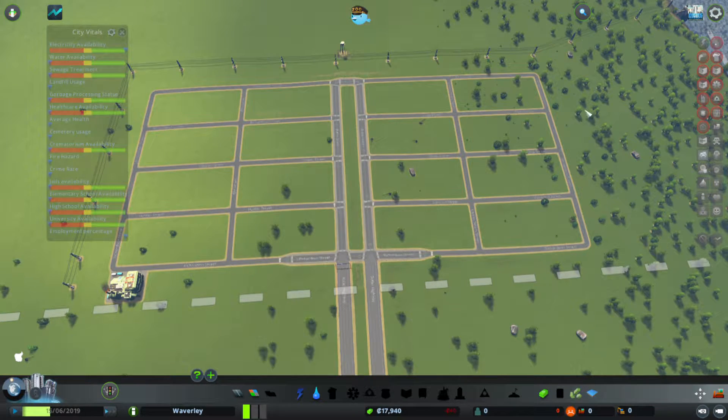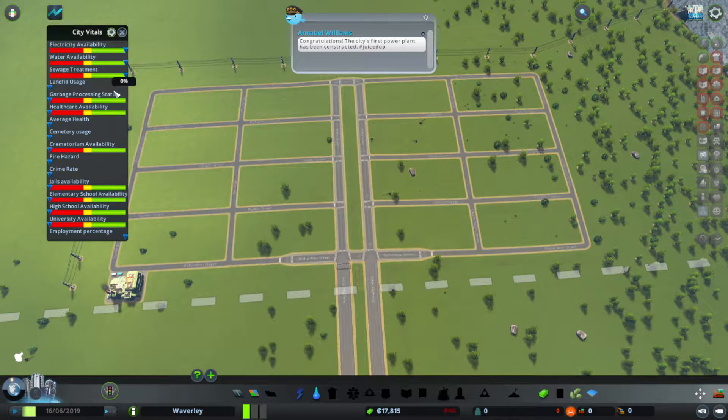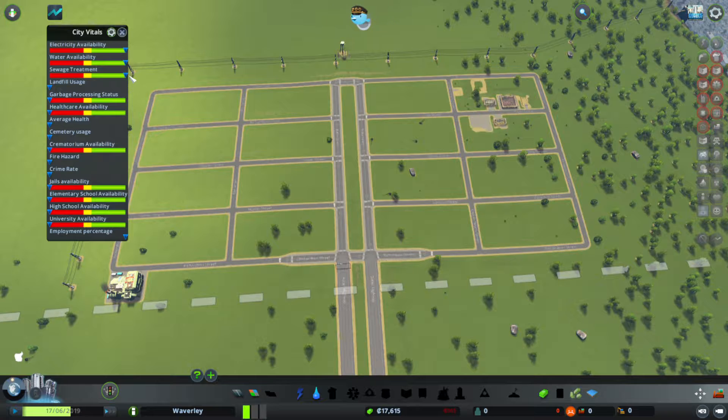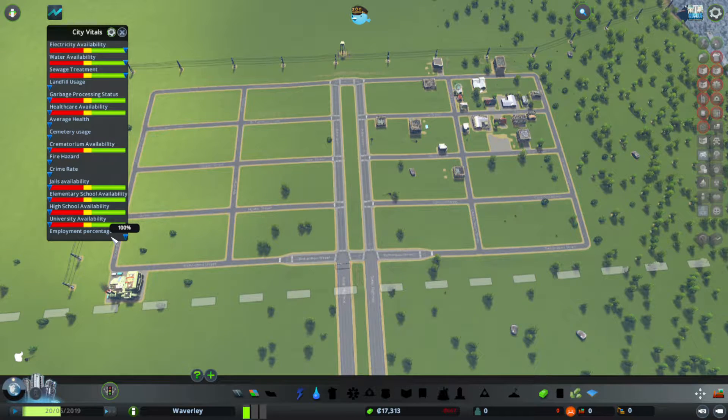Get rid of messages from there. So this city vitals mod I've got here just shows me the current levels of everything. Electricity availability — nothing to report, no buildings. Water — not producing any, but can supply 14,000. Sewage treatment likewise, nothing to use yet, 30,000 supply. These ones all set down the left for things I haven't actually got access to yet. Employment percentage is nice to see as well, because it gives you a pretty quick indicator that everybody's employed. If it starts drifting down past the percentage, I might need to start looking at things, but it usually doesn't for most of the game.